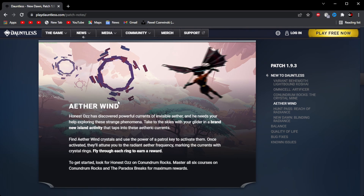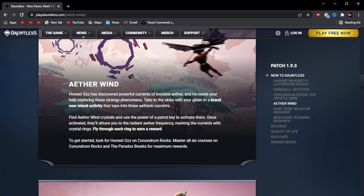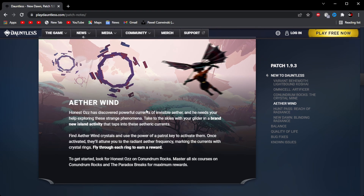Take to the skies with your glider in a brand new island activity that taps into these Aether currents. Find Aether Wind's crystals and use the power of Patrol Keys to activate them. Once activated, they'll attune to the Radiant Aether frequency, marking the currents with crystal rings. Fly through each ring to earn a reward. To get started, look for the Owlhounds on Conundrum Rocks. Master all 6 courses on Conundrum Rocks and the Paradox Breaks for maximum rewards.